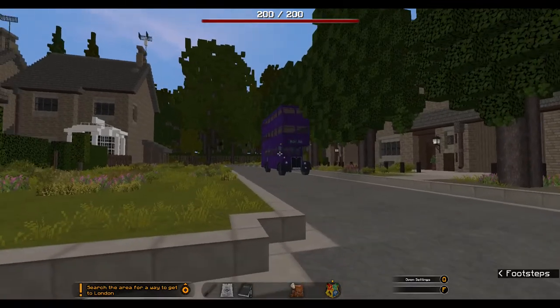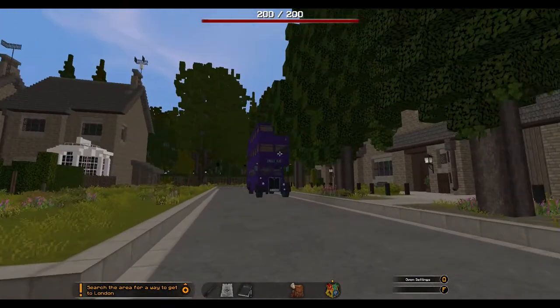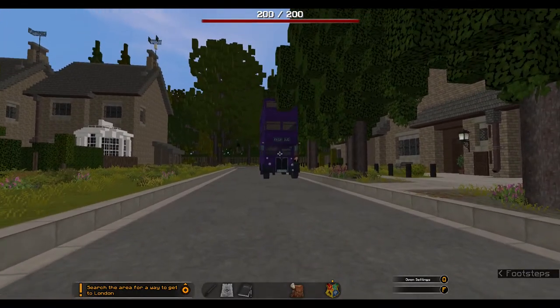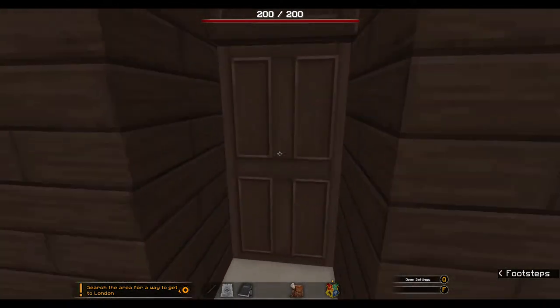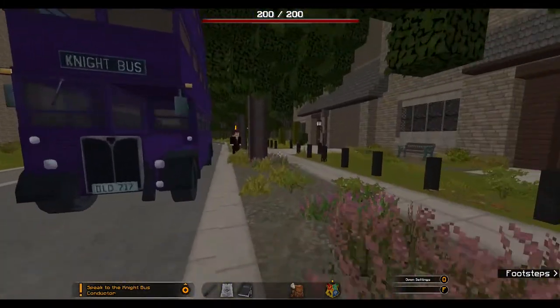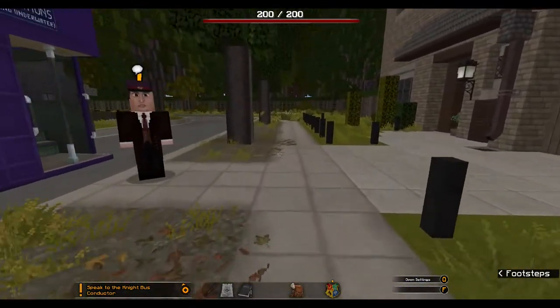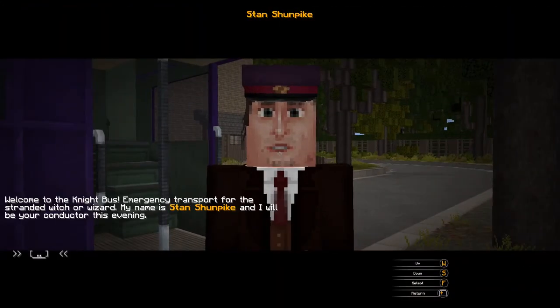Is that the Night Bus? It is! I actually have a Lego set for the Night Bus — some pieces were lost in time, but still. There's really no point exploring as no other houses are open, so let's move forward to Diagon Alley. 'Hello — Stan Shunpike, you look a little different but I'll forgive it. Welcome to the Night Bus, emergency transport for the stranded witch or wizard. My name is Stan Shunpike and I'll be your conductor this evening.'